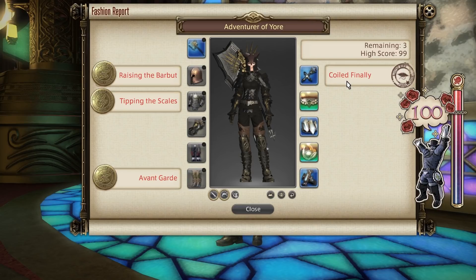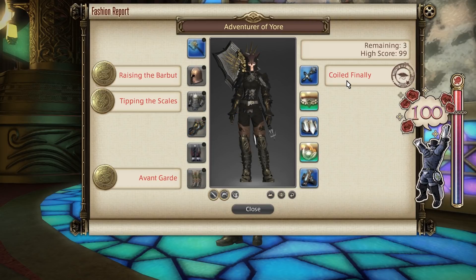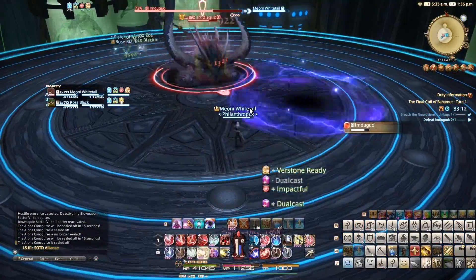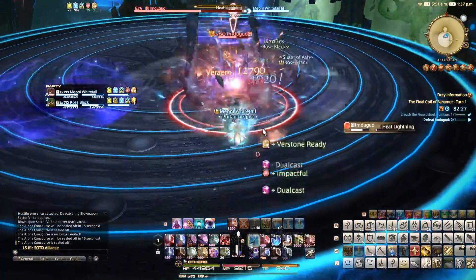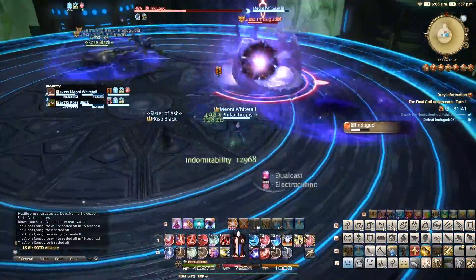However, if you don't want to dye any of your gear that you bought from a vendor, then you can run the first three wings of the Final Coil of Bahamut until you get a Final Coil earring, which doesn't matter what class you get that for. Bear in mind this increases the level requirement for the fashion report this week to 50 if you choose to do that, and you will be at the mercy of drop rates, whereas the most you would need to be is level 23 on a basic tank class for the method I used, which is somewhat more accessible.